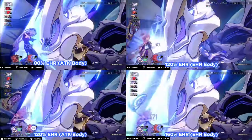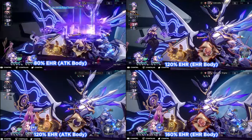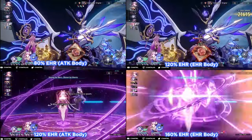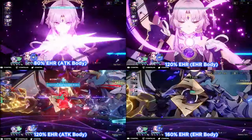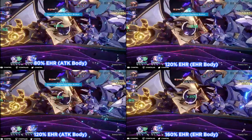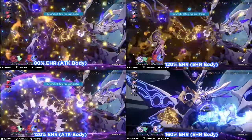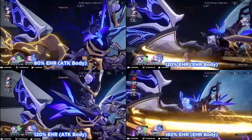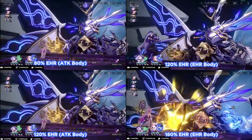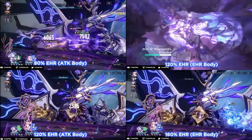I don't even get the maximum arcana stacks because of that — it can happen. It's something you have to deal with with Black Swan; you're not guaranteed to get that stuff unfortunately. A question I had gotten in a previous video was: why does 80 effect hit rate out-damage 120 effect hit rate? Simply put, it comes down to arcana stacks.